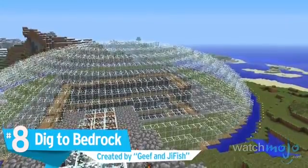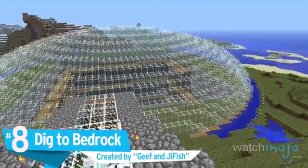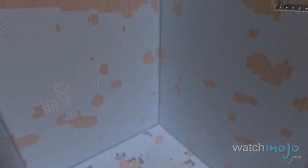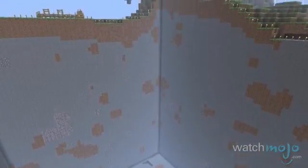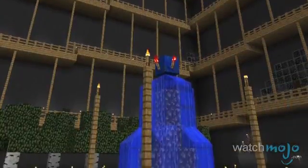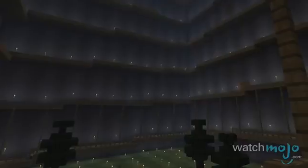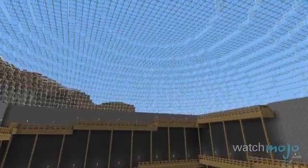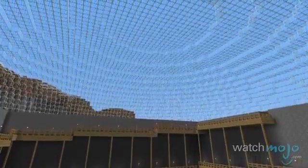Number 8: Dig to Bedrock. A happy accident perhaps, but no less welcome. This project simply began as two players digging a hole to the lowest level of their particular world, and then it evolved. Their dig site became a deep hole leading to a grassy plain with a fountain in the middle, surrounded by trees and accessible via wooden ramps. Outside the site, an enormous dome covers the dig location, which is itself surrounded by a moat. This is all the more impressive because the creators claimed to have achieved this in survival mode with no mods or commands.